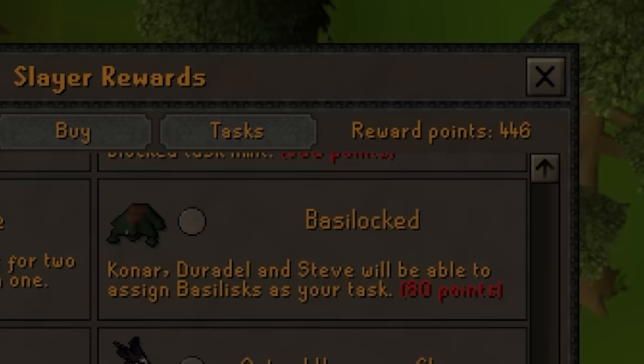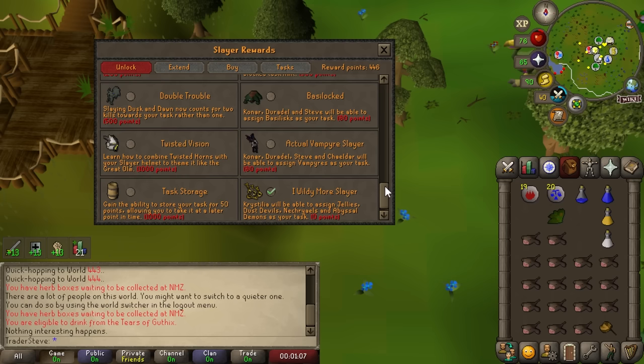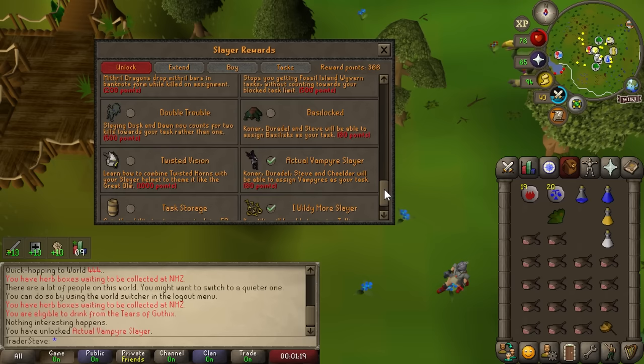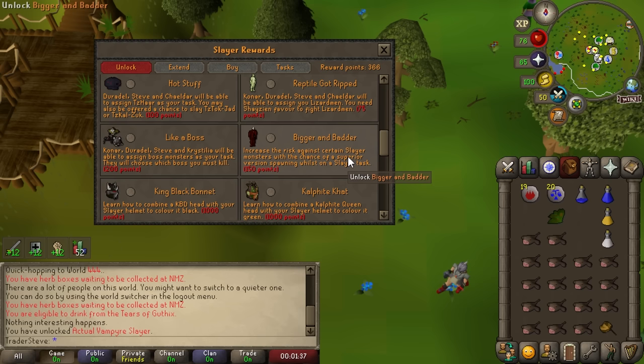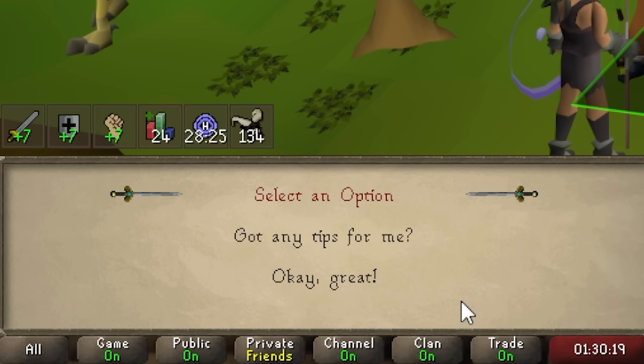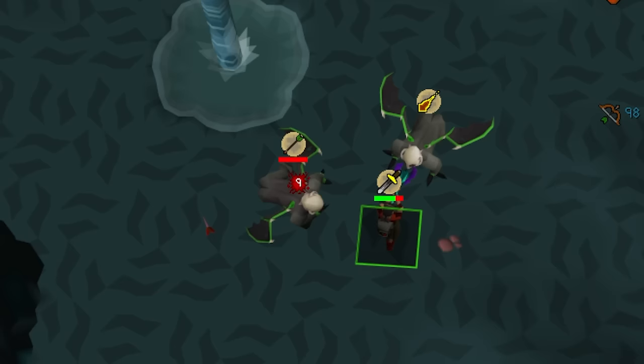We have quite a bit of slayer points saved up, although we don't want to blow through all of them because we still need to be careful we don't run out of points getting a task we can't do. We're going to go ahead and unlock vampires as a slayer task, mainly because doing Firewatch Sentinels is a pretty decent money maker and doing it on task would be even better. We're also going to grab Bigger and Badder, which I honestly thought I had already unlocked. That will still leave us with over 200 points. Black demons - 134 of them. Time to head back to the black demons for another decent chance at a Zenite.